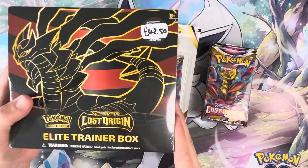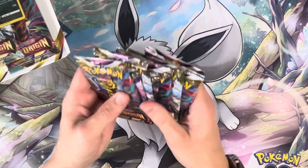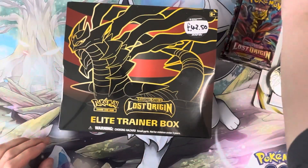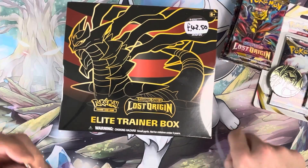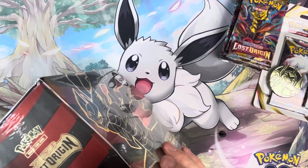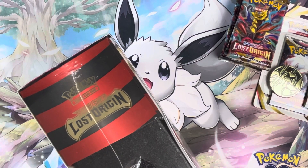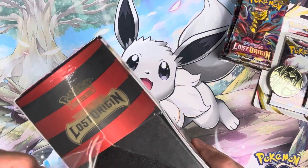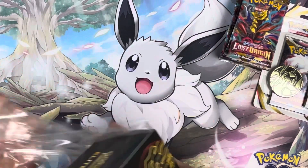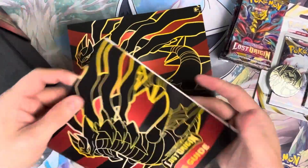We've got Lost Origins, we've got Elite Trainer Box, we've got a 3-pack booster box, and we've got 8-packs that I bought separately. I've also got some Pokémon Center Elite Trainer Boxes coming — they were due for the release which was yesterday, but I think they're sending with Royal Mail, so with them being on strike I haven't managed to get them. I imagine I'll have them Monday or Tuesday, so I'll have another two Elite Trainer Boxes to open. There are some really decent price booster boxes knocking around — you can get them for about £100 for 36 packs, which is really good.